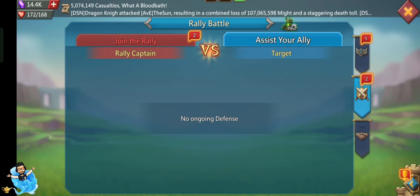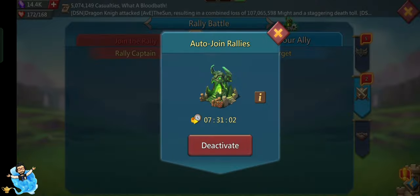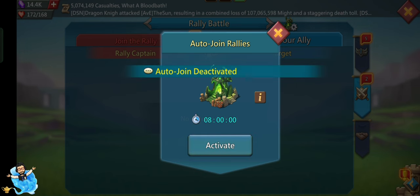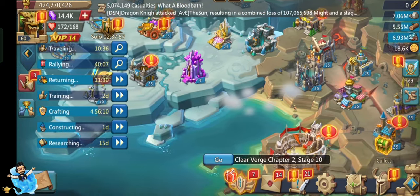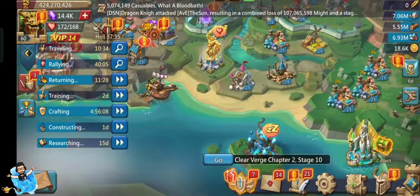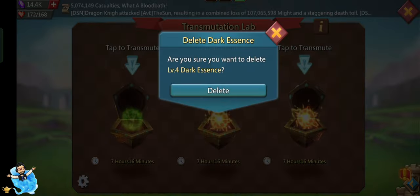The second update is about the Darkness, and this is the best update IGG has ever done, I think, because it's very useful for every free player or paid player. Now we can go to the Join Rally section and set auto-join rallies and activate it for eight hours. We can also deactivate it anytime.